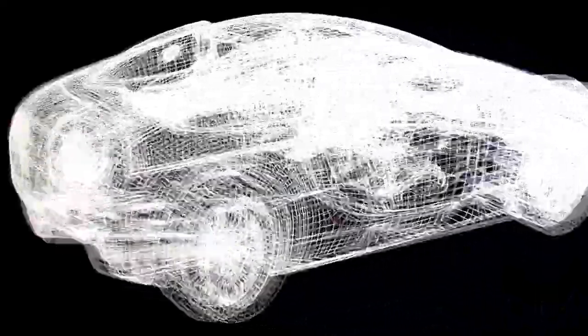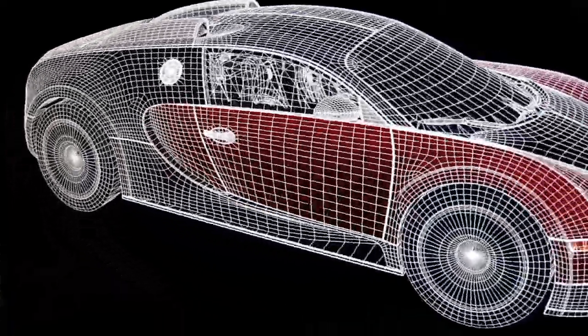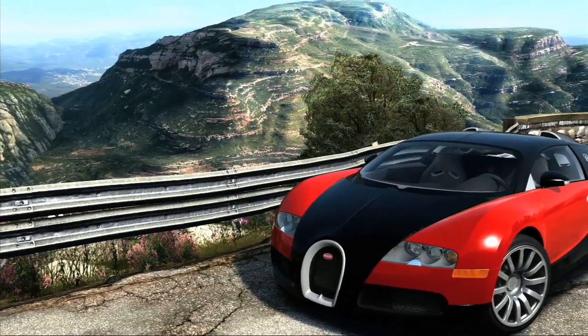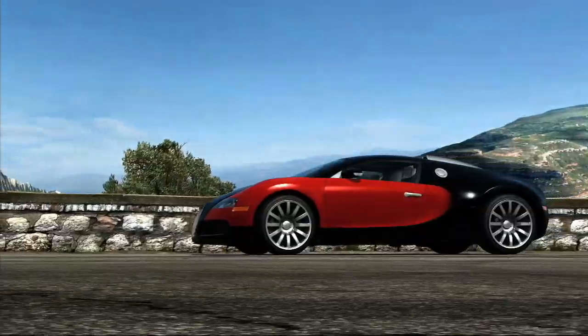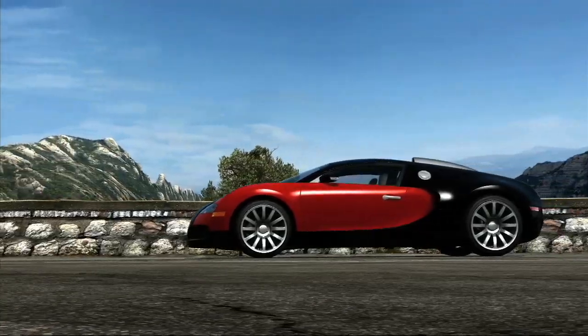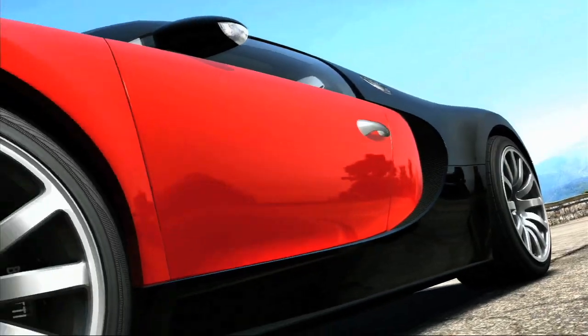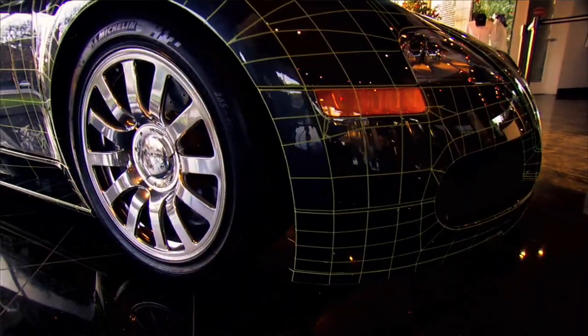The result is a super high definition mesh. For Forza 3, we've completely revamped the graphics engine — we're pushing ten times as many polygons as we have on any previous version. It manifests itself in what you see in the game: the beautiful lines of curvature, the detail in the lights and the lenses, the detail in the brake rotors and calipers. They're so close to reality they're almost indistinguishable.